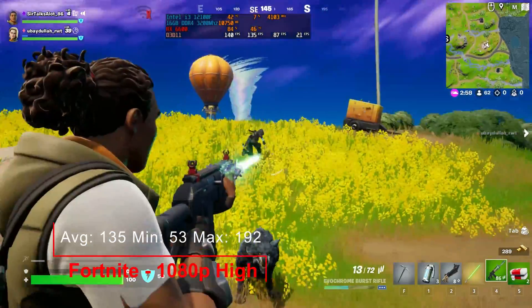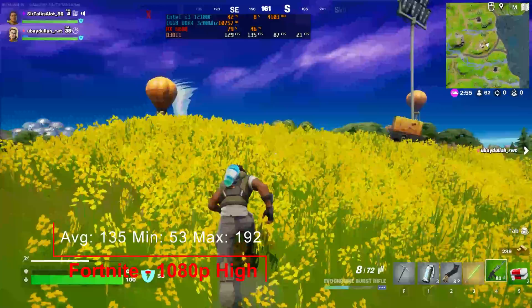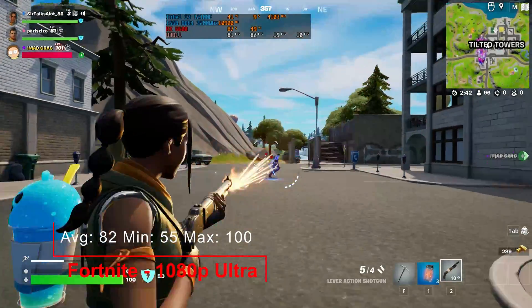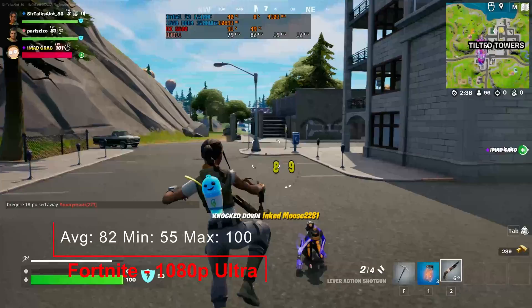Jumping right into our first game, Fortnite. 1080p high: an average of 135, a minimum of 53 and a maximum of 192. 1080p ultra: an average of 82, a minimum of 55 and a maximum of 100.